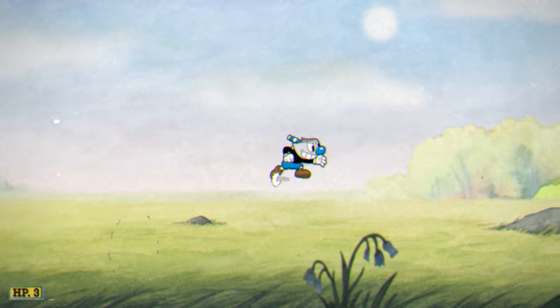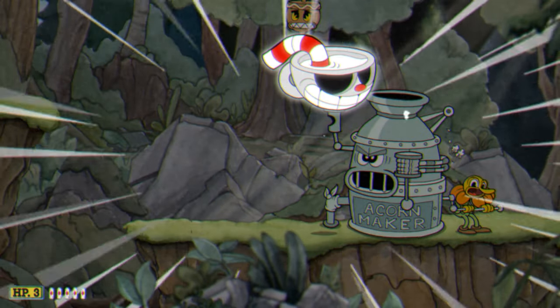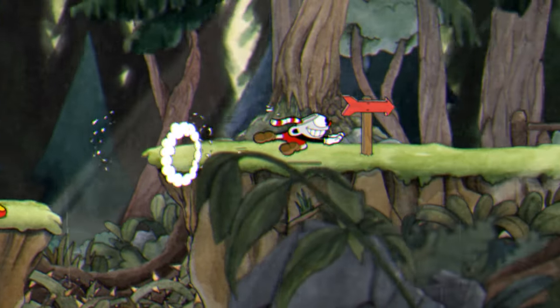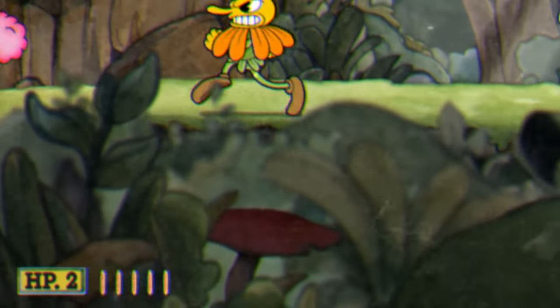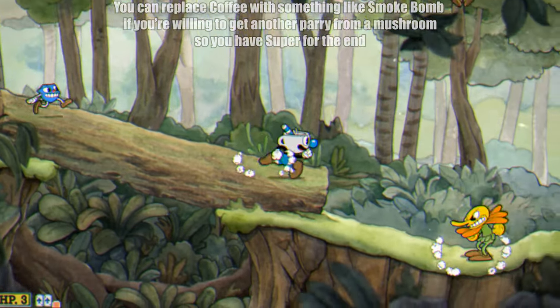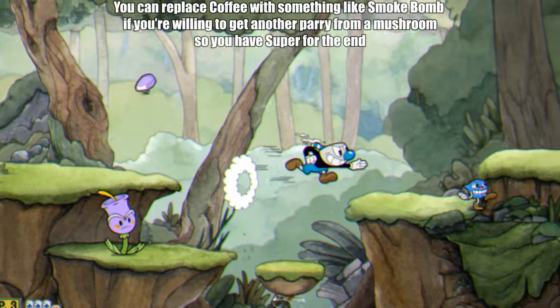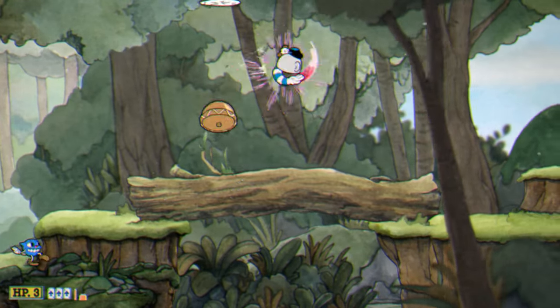My recommended loadout for Forest Follies is Invincibility and Coffee. Invincibility allows us to completely skip the ending of this run and gun, and Coffee will help with that. It's also one of the only ways to actually get past the ending without dealing damage, so you're kind of stuck with either doing this or another tactic that I'm not going to be explaining in this video. With that, let's get into it.